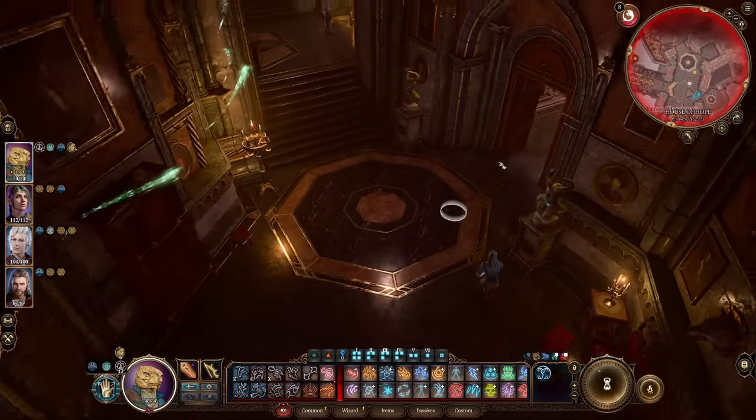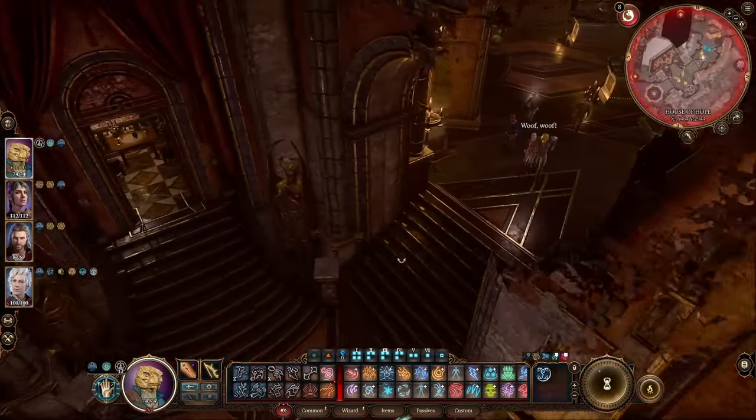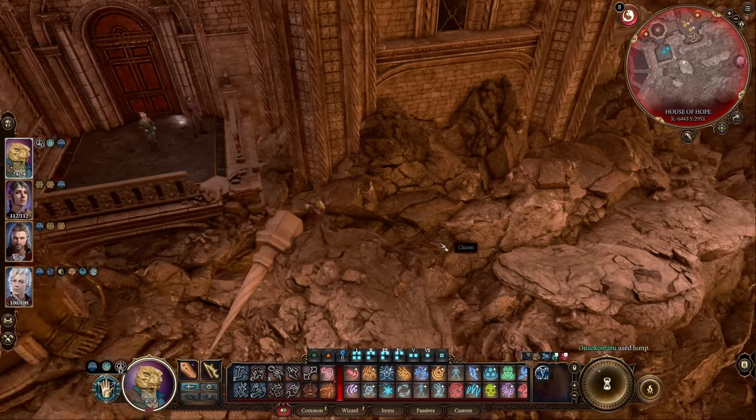Then head further north. Now that we have looted and explored everything up to the doors shrouded by mystic force curtain, we will backtrack east to the balcony facing outside. Jump through the rocks until you reach the bedroom.